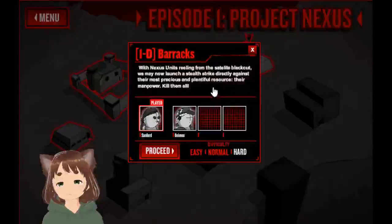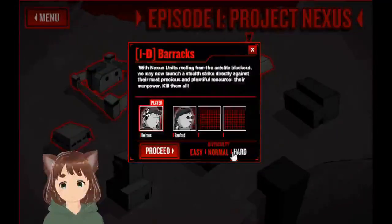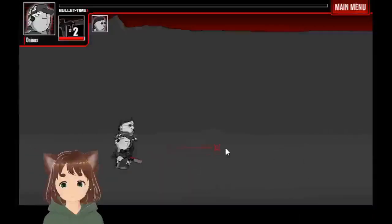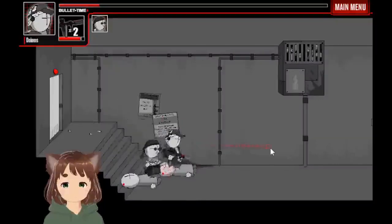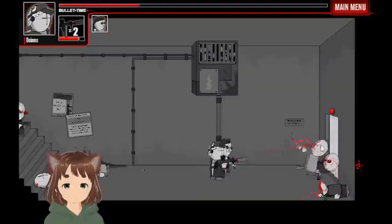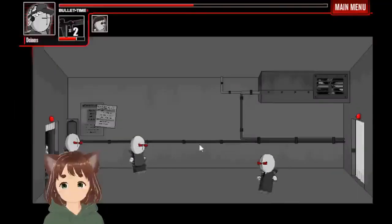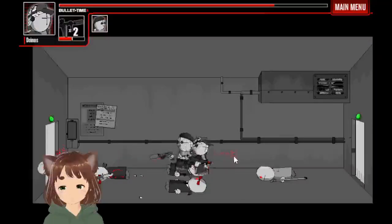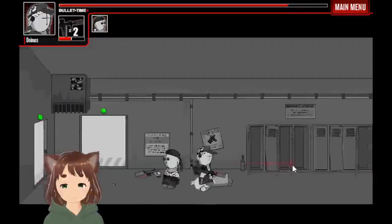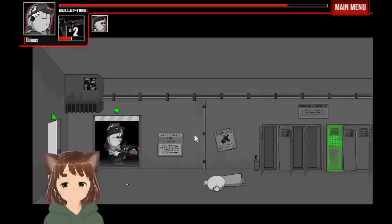With Nexus units reeling from the satellite blackout, we may now launch a stealth strike directly against their most precious resource — manpower. Kill them all. So looks like we're gonna fight a lot of soldiers now. Alright, music is nice. You see the time bar refills whenever you kill them — something to note. You can use it sparingly when you need it. And don't open up all those lockers — sometimes enemies will pick up weapons when you open them. I have plenty of ammo, so everything's good.